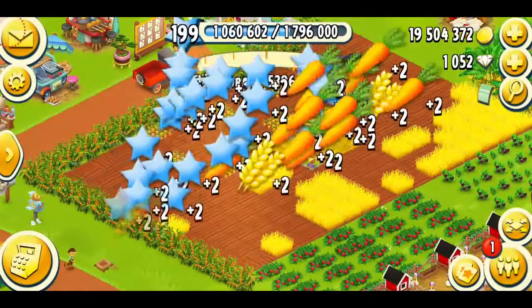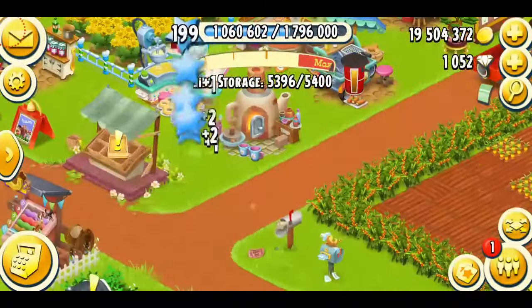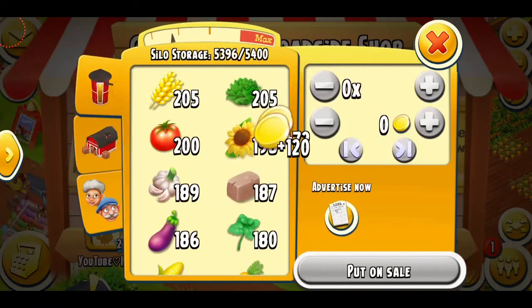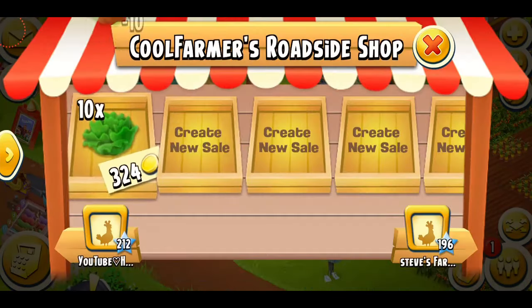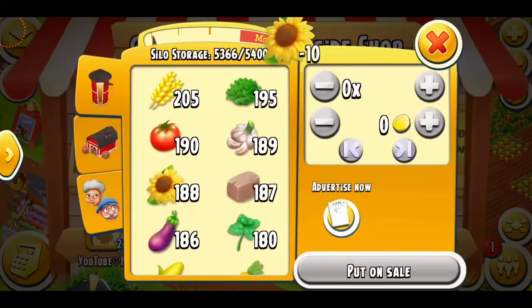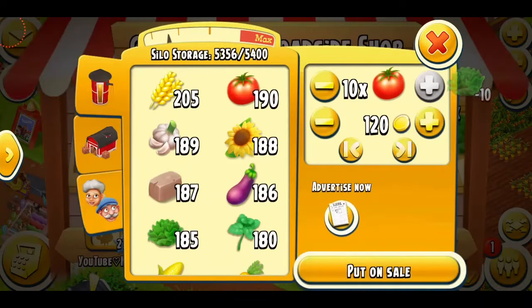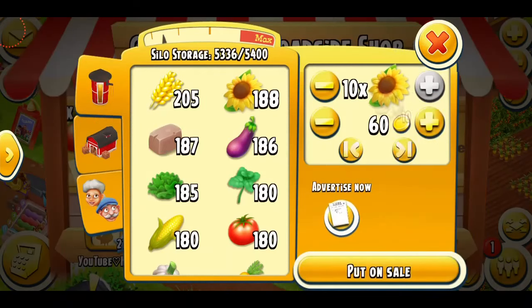I got a plank and a saw — perfect. My silo is full so it seems like I need to sell some items. I have a lot of lettuce and tomatoes, so I'm going to be putting them in my shop. It's a good way to make money. Anytime you have any extra crops, just sell them — you'll be getting a lot of money.